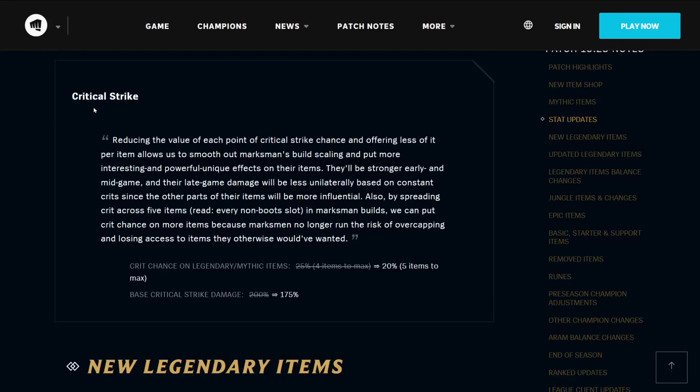Moving on to Critical Strike. Reducing the value of each point of critical strike chance and offering less of it per item allows us to smooth out Marksman's build scaling and put more interesting and powerful unique effects on their items. They'll be stronger early and mid-game, and their late-game damage will be less unilaterally based on constant crits. Critical chance on Legendary and Mythic items has gone down to 20%, meaning five items are needed to max out your critical strike chance, and your base critical strike damage goes down from 200% to 175%.